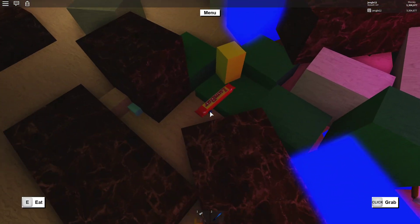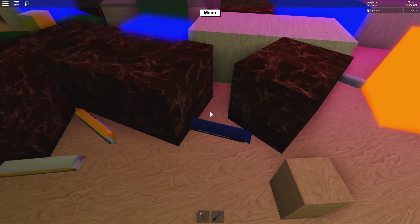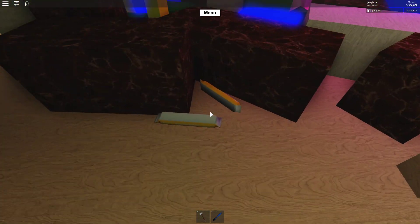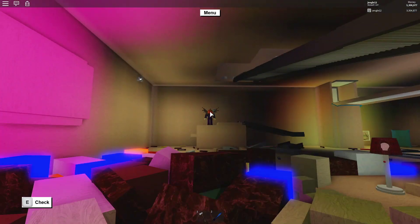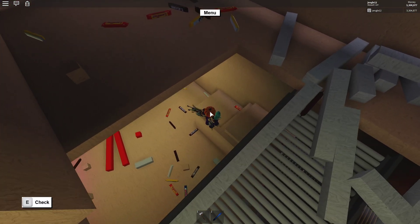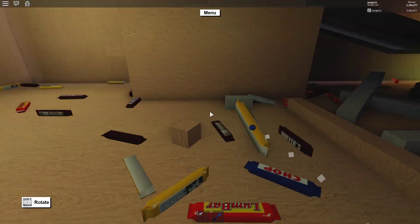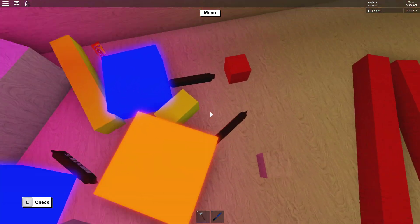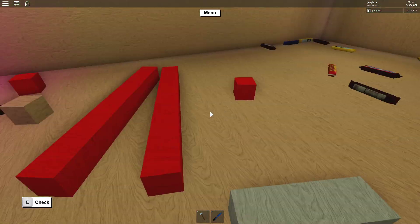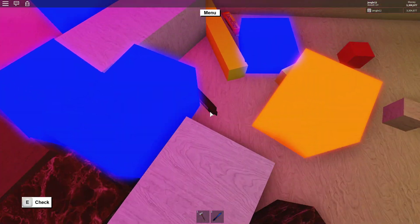We gotta collect all that real quick — get over here, get over there, just grab all this. There's a ton right here. I think there's one in the wall too — I probably pulled it out or something. Yeah, as you guys just saw, there's a ton up there so we gotta get that too. Look at this mess — this is gonna take a bit of time to put away.